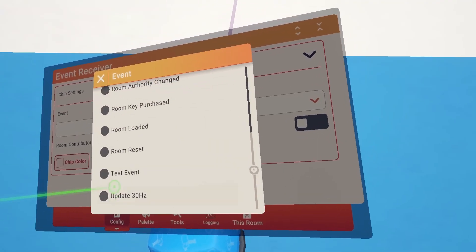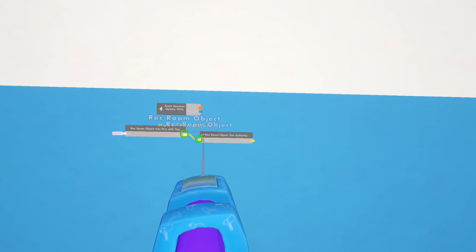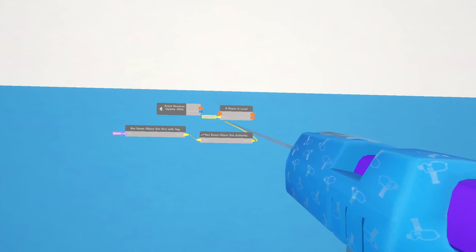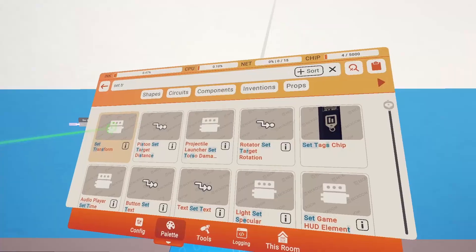Set the Event Receiver to 30 hertz. Now for a bit of networking — in the past we would get room authority, but we're going to get the actual person who is the authority of the object, which is Berry. This is going to be the person whose system we are running the circuits through, so it's not running through everybody's system and not confusing Rec Room on where it needs to go.